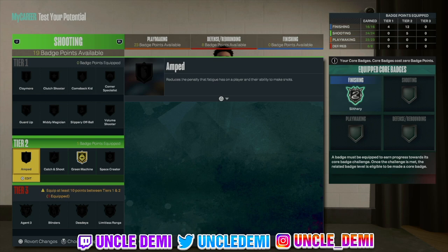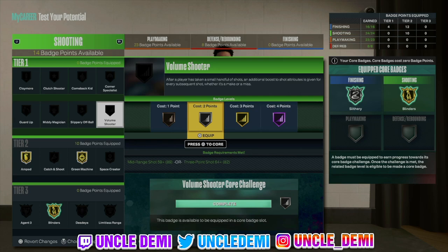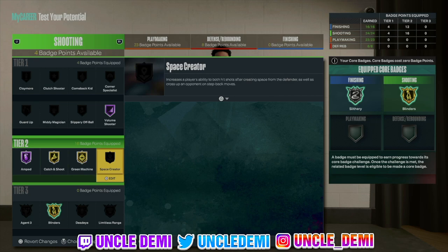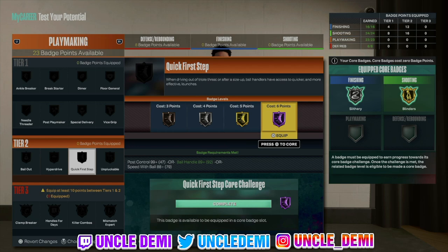On the shooting side, I'd go green machine and blinders. Then you have options for limitless range, deadeye, and Agent 3s — remember he only has an 82 three-ball so it's really your preference. I'd probably throw in catch and shoot as well, since as an off-ball player that's good to have. You can also go Space Creator if you love doing hop shots. Even go Claymore and Comeback Kid — Claymore and catch and shoot is great for passing the ball and running to the corner. If you're playing with randoms and don't have the ball every time, catch and shoot and Claymore are really good to have.